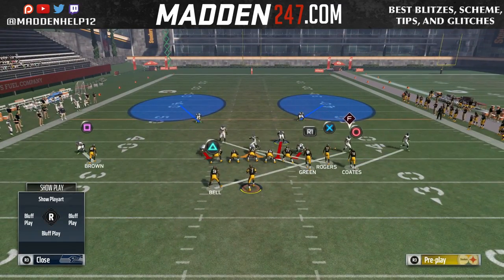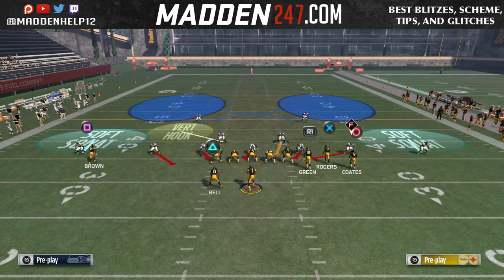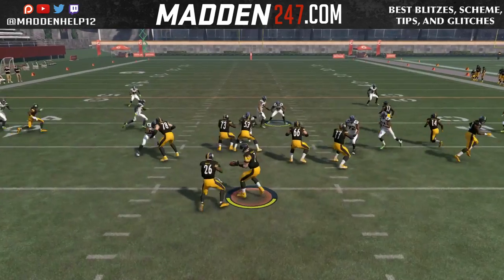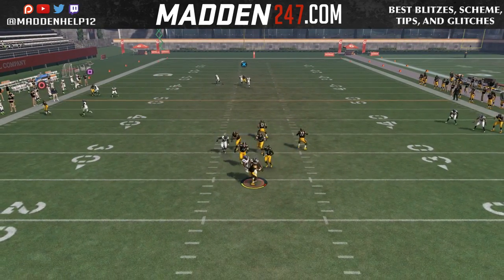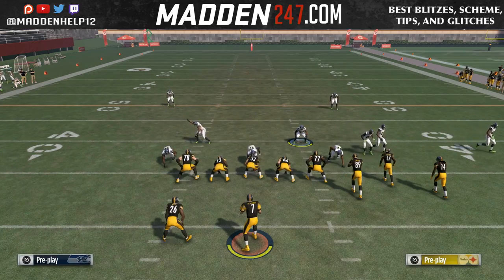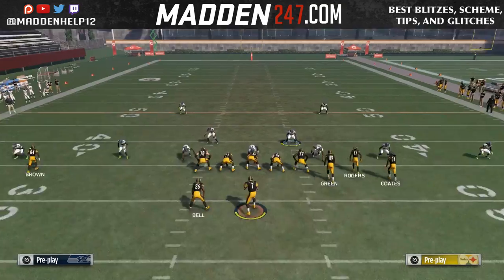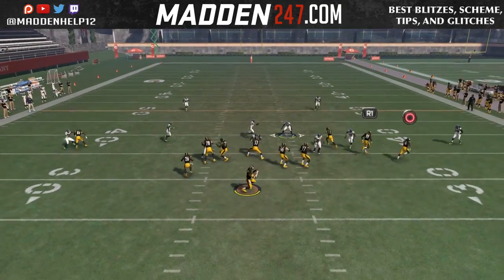Something else you can do is put the safeties — instead of leaving them deep — in cloud flats or hard flats that come straight down to play either corners or swing routes out of the backfield. Then you have anything deep over the top. You can make your adjustments how you want. If you're into cross manning out of the dollar two-three-six normally out of the DB fire two, you can still send the blitz as well — all you gotta do is blitz one of the corners to whichever side you want.